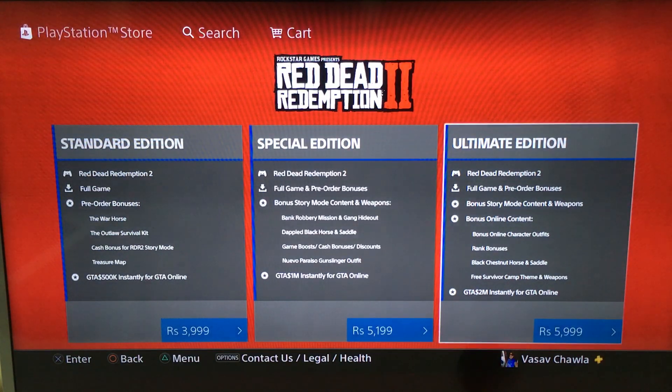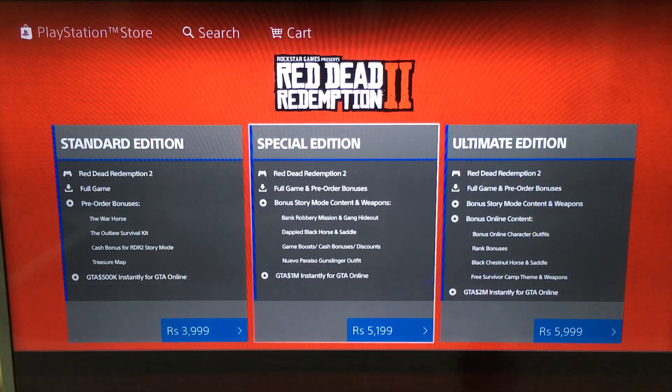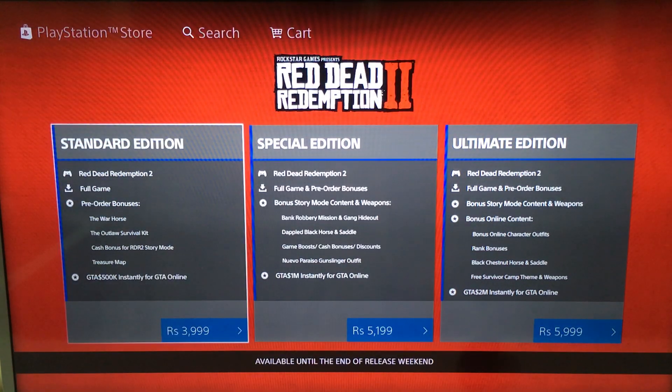So for the ultimate edition, if you want to pre-own it, that's fine. If you want to go with the $51.99 special edition, bank robbery missions are exclusive to the special and ultimate editions — you will not get them in the standard edition.